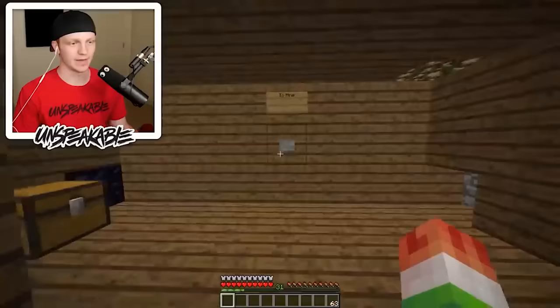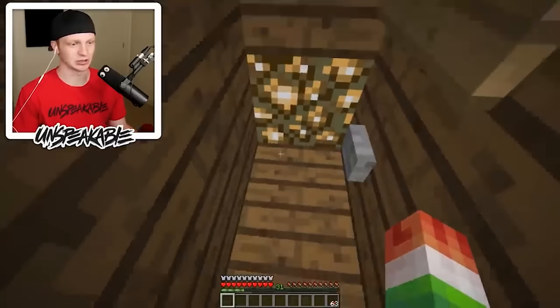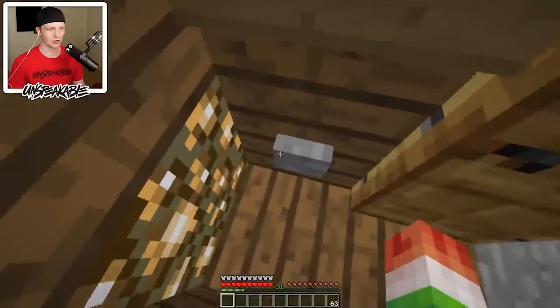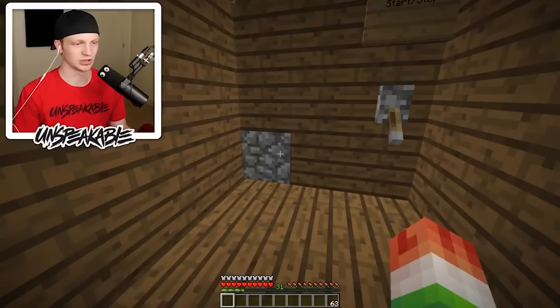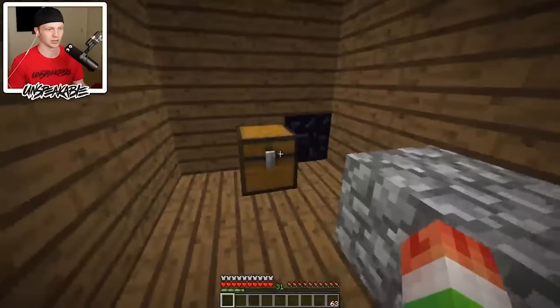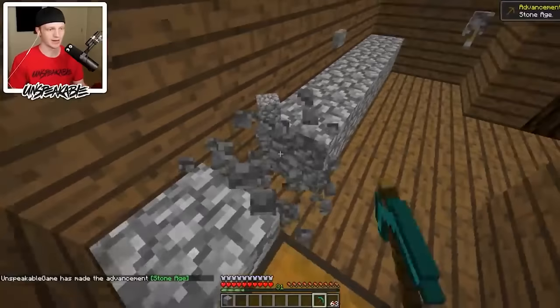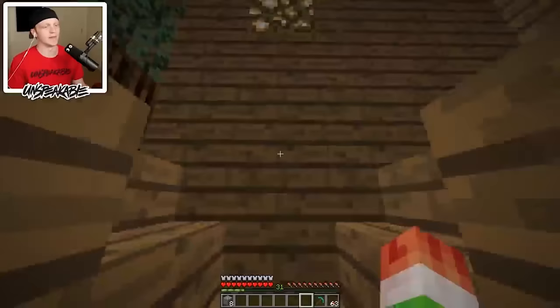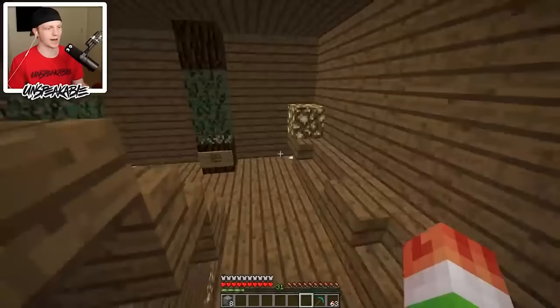Over here you can press this button and it takes you to a mine where you can mine and get some ores, which is pretty sick. Then you can hit return. This is actually like a little cobblestone generator farm — press start and basically you hit it with a pickaxe before it reaches the obsidian. You can see it just keeps coming, so it's pretty much a cobblestone farm where you can just sit still and mine.